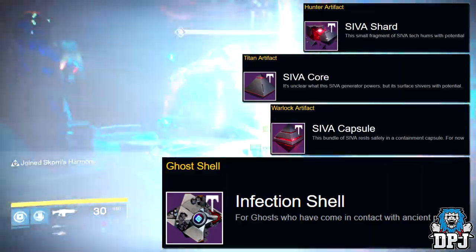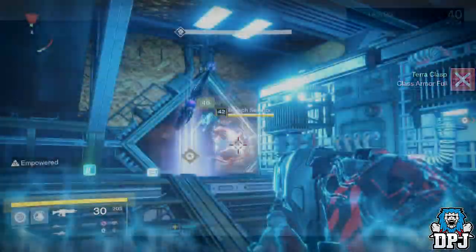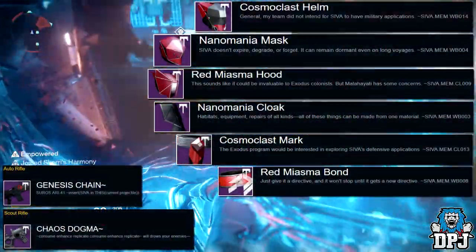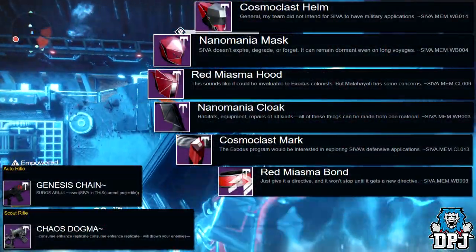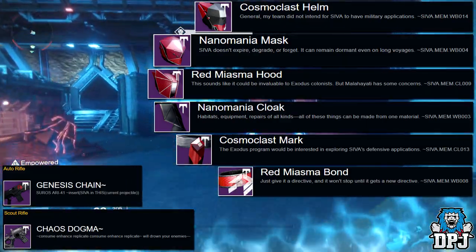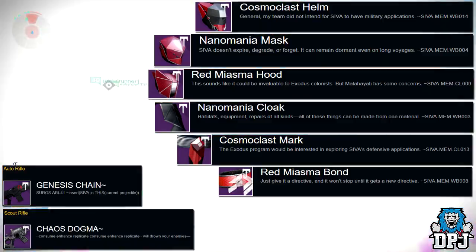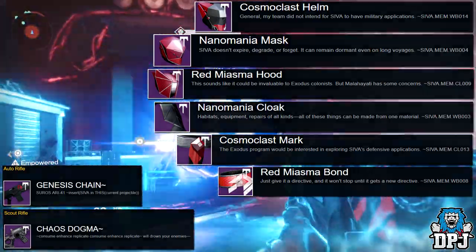Aksis phase two drops weapons and armor. Weapons-wise he drops the Genesis Chain, which is the auto rifle, and the Chaos Dogma, which is the scout rifle. Armor he drops the helmet and the class item. The cache chest, remember, drops the exact same loot.